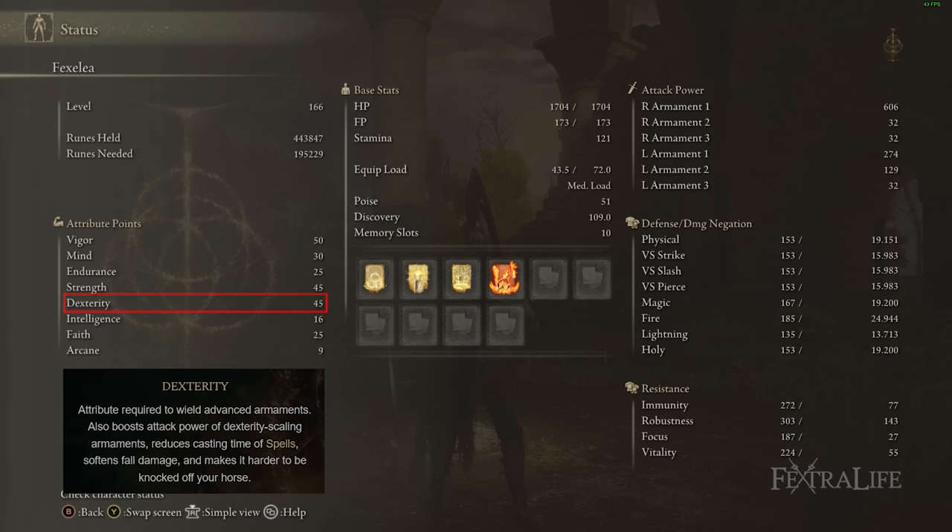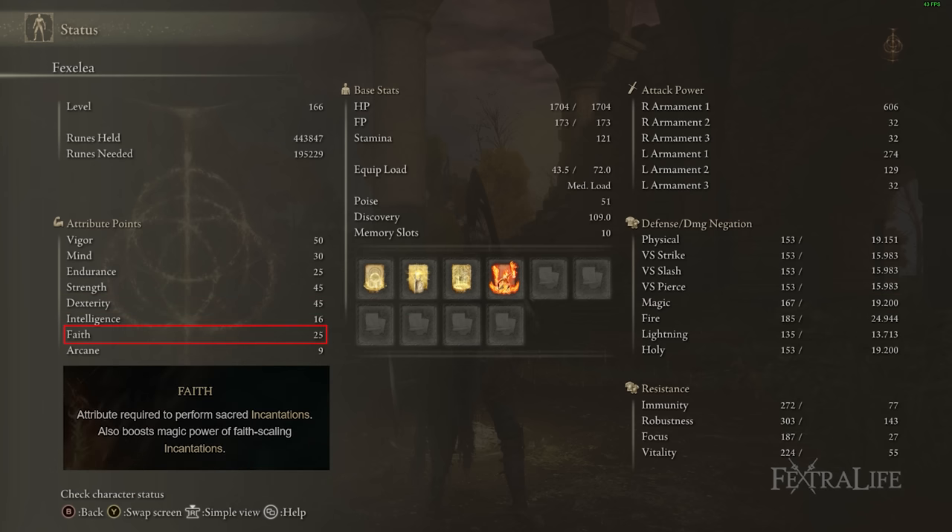Since there's no way to increase Zamor Ice Storm damage through attributes, leveling Strength and Dexterity higher is purely for melee attacks. Faith is at 25 mostly to meet the requirements for Golden Vow and covers all the other spells in this build — it's flexible, but don't go below 25. If you want to use other incantations, you might raise it a bit.